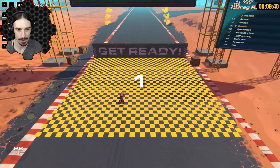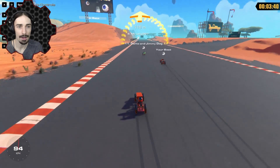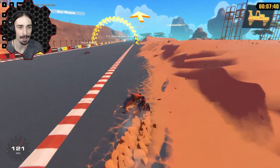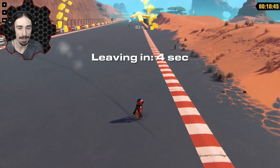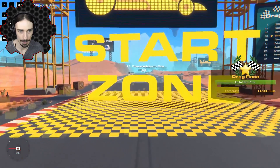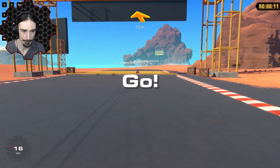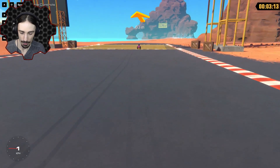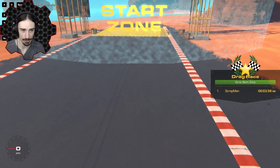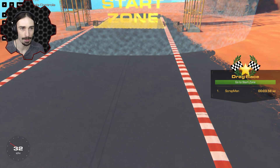He went off the side of the track, jumped over, and into the finish line. But how is he getting that much speed? What if we go into camera mode here and travel down — looks like it's still starting. What is actually happening with these vehicles? I wish I could just pause so I could get a closer look at these vehicles and see what they're doing.